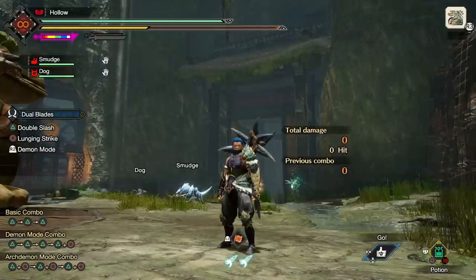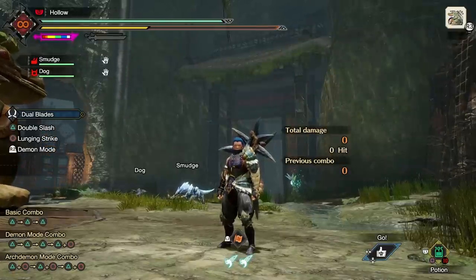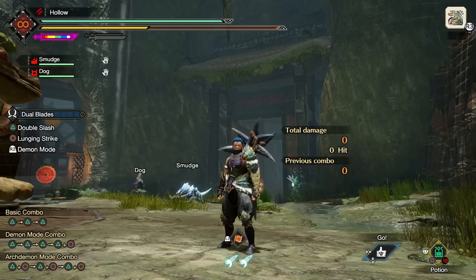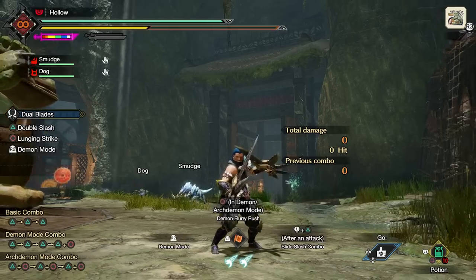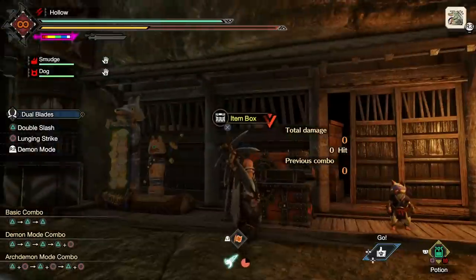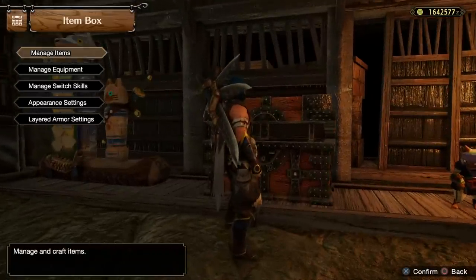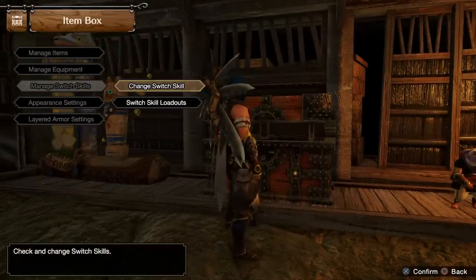As you progress the main story you're going to unlock very quickly the new hub as well as your switch scrolls. You won't begin with them but after a few quests you'll get them both unlocked. I really recommend that you set these up in something comfortable and convenient for you. One of the first things you should do when you unlock them is to go to an item box or anywhere you can change your switch skills and manage them.